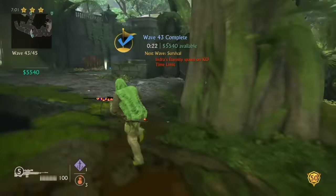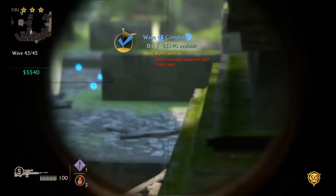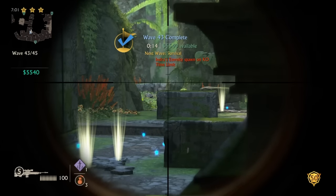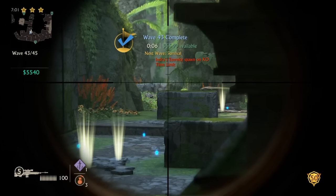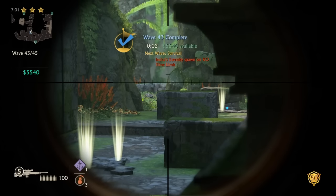Hi guys, welcome to a new video. I'm sure you guys want to stay alive longer. Pretty much you want to go up against any wall — you don't want to press circle, you just want to be against it, and then you just want to aim your gun. This is pretty much our kind of head glitch. You know Call of Duty has a head glitch? Well, this is our type of head glitch.